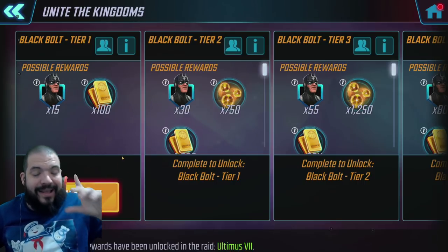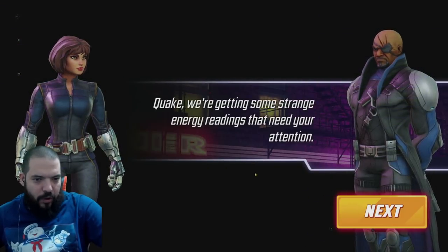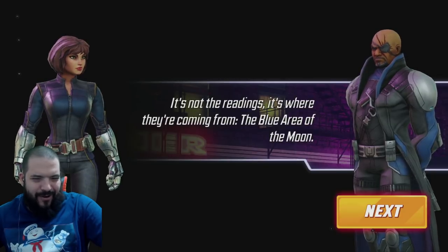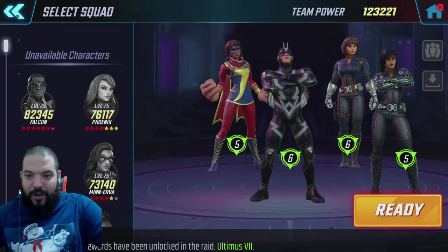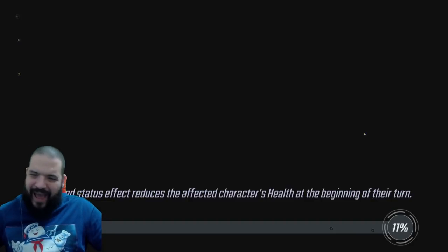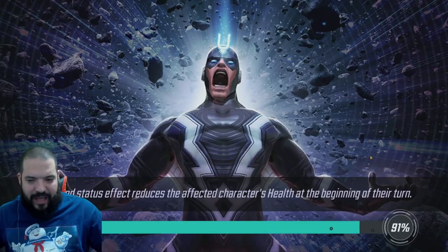Black Bolt Tier 1 is the only stage where you don't need the actual team — they'll give us whoever we need. We've got Black Bolt, Yo-Yo in there as well, and Quake obviously. Miss Marvel carries the Inhumans tag, but let's be honest, no one's really going to use her on that Inhuman team.